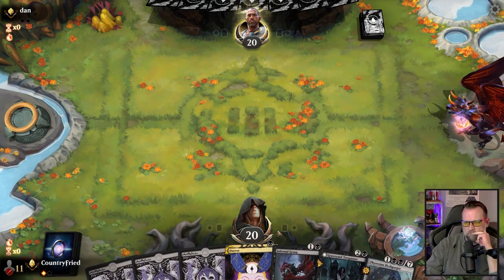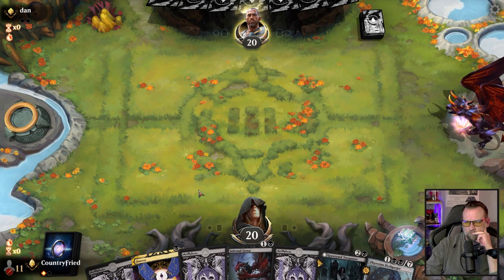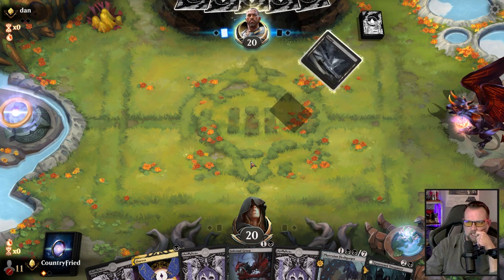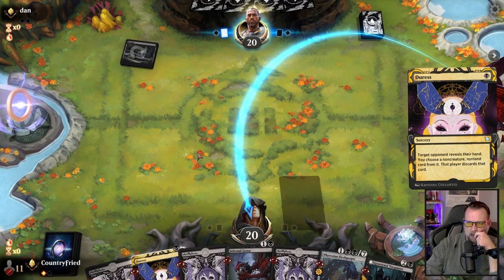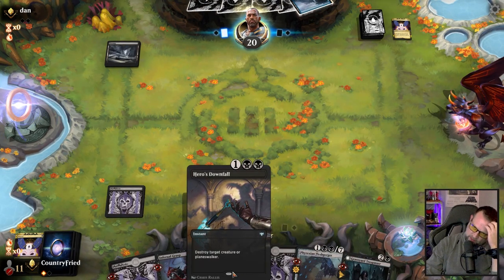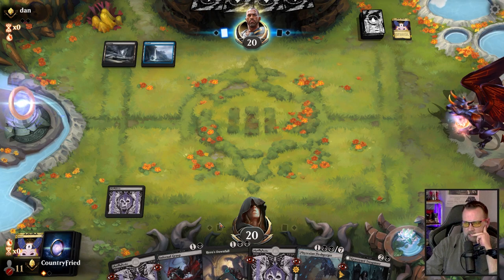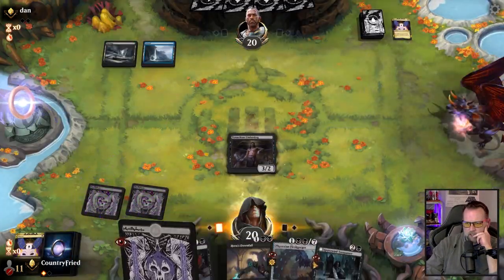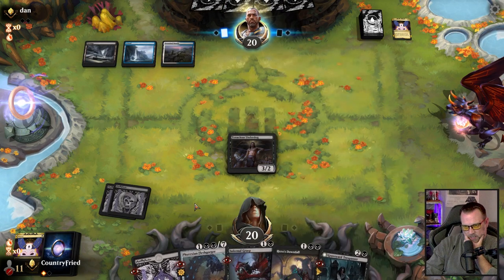Yeah, we'll definitely keep — it's a good rollout. Just waiting. We'll use Duress — nice, might want to take their Duress. Good, in case we get some planeswalkers. I just hope they don't get a Bankbuster down. I'm hoping they don't run Bankbuster at all, but they do run it — just not in hand right now. That's good. Might have a three-card counter though.